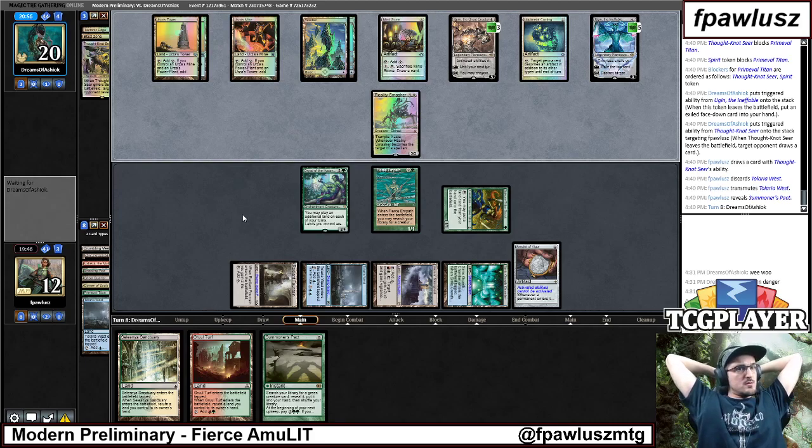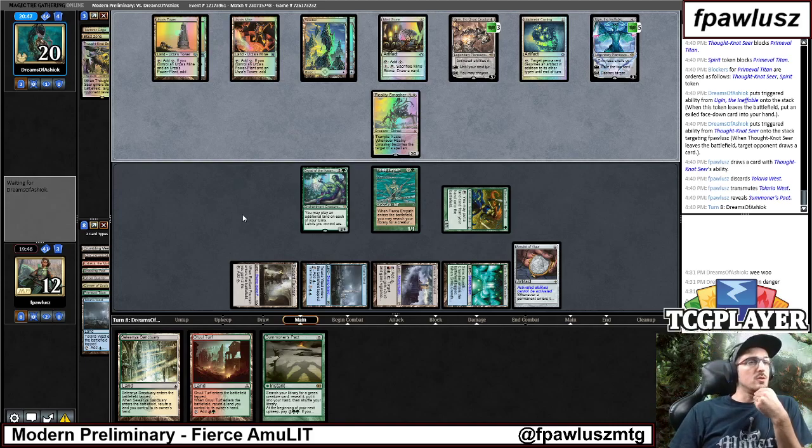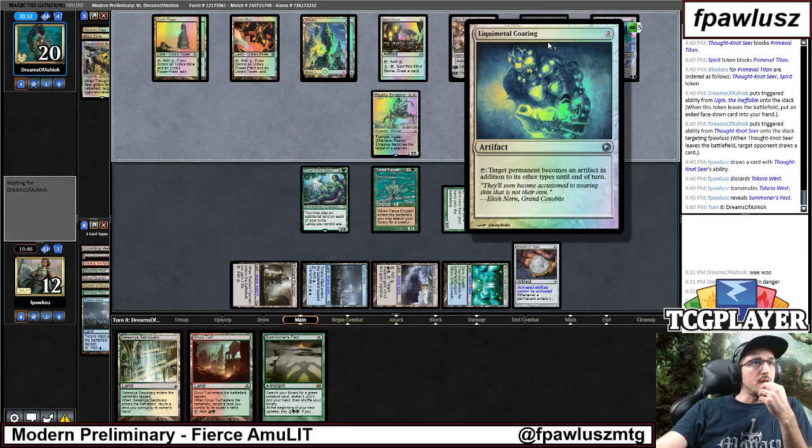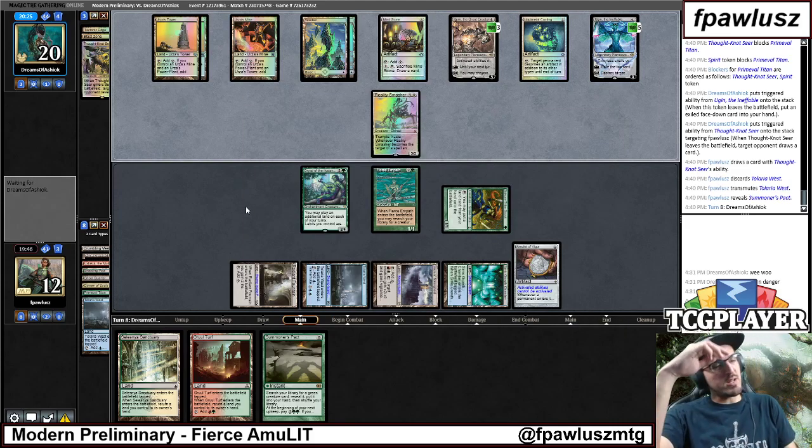So, Chalice is a problem, a second Thought Knot is also a problem. I guess if they don't answer my Dryad, I can respond to a Chalice. No, because then they minus here and they Liquid Metal Coating here, so that doesn't work. Yeah, we're in a really bad spot. We're not dead dead, but we are in a really bad spot.